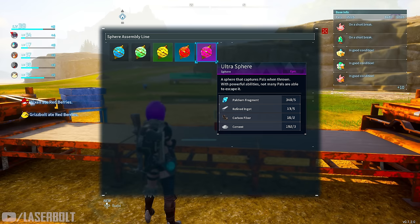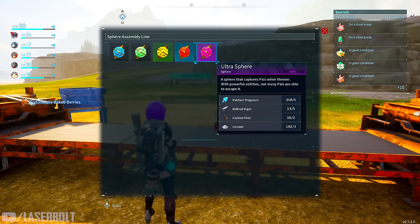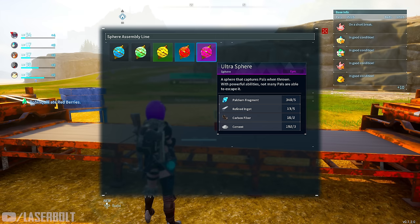I personally would suggest getting at least 20 to 25 ultra spheres because you will run through these really fast. You're going to need a lot of paldium fragments, ingot, carbon fiber, and cement. I have a video on how to farm this automatically AFK without you needing to stress out, so watch that video so you can get enough materials to craft your ultra spheres.